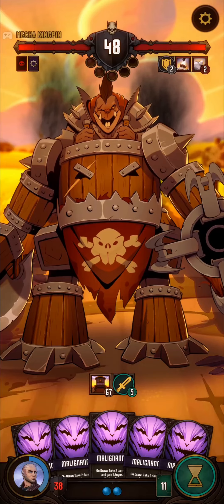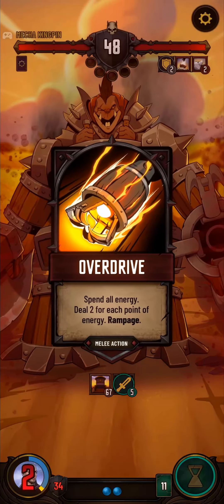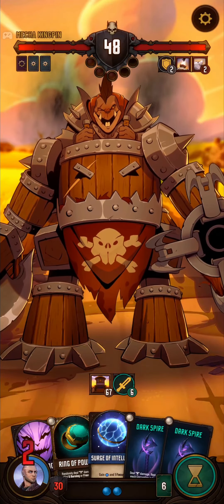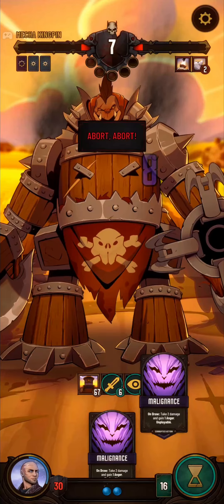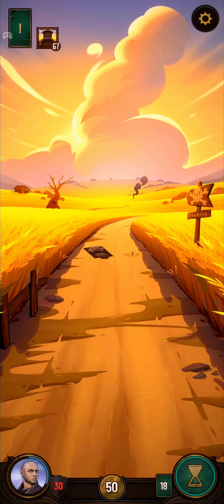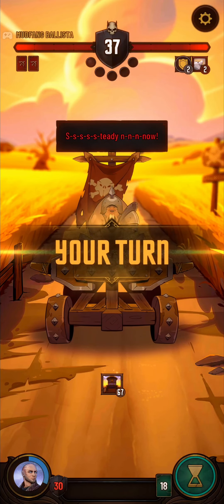So you see, this is what can happen — you just draw five Malignances. You do get five Anger, so we'll be good down the line, but the problem is now we're probably going to draw a lot of Dark Spires without many corrupted actions in our hand.